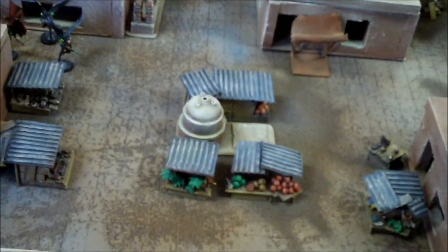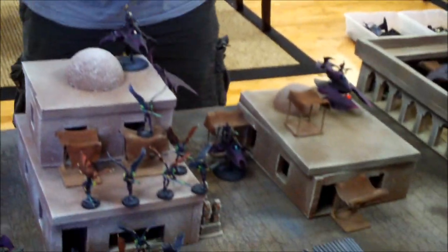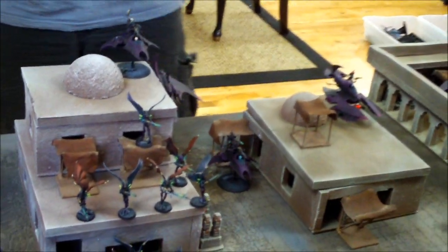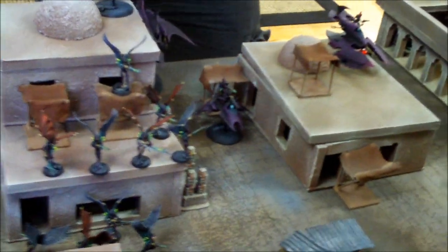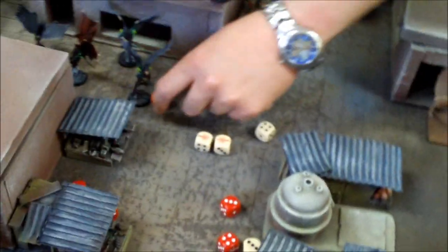This Venom is going to shoot at your Long Fangs because they're still there. We have two Splinter Cannons — for a measly 10 points, the option to upgrade and turn the six shots into 12 is a must-have. With night shields, two at 75 points for a super anti-infantry gun platform. Threes to hit. We missed twice out of 12 shots — 10 hits out of 12 shots. I'll take that.